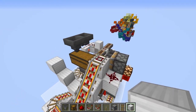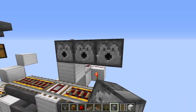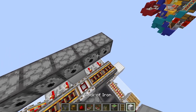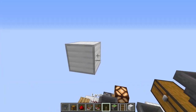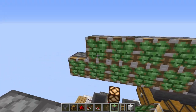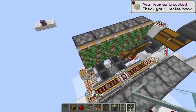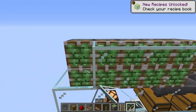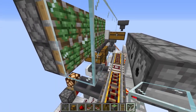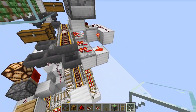We need to build the second section here, which is going to have five dispensers here. On the other side, five sticky pistons and five sticky pistons like that. Now get your glass. This is a really interesting system — probably the coolest thing Etho did. The shulker boxes, when they get destroyed, actually get funneled up instead of falling down. That's really cool.